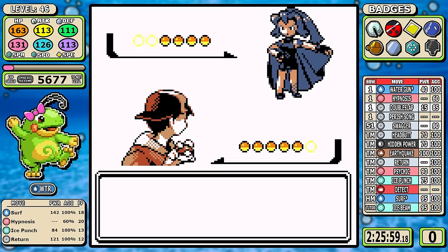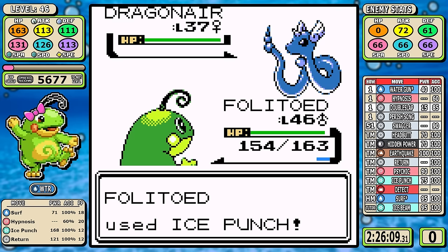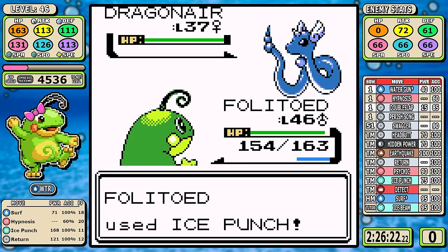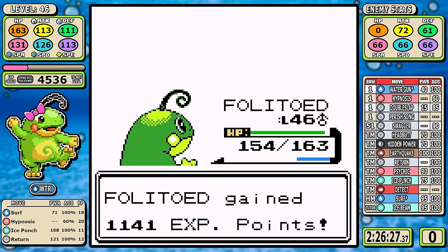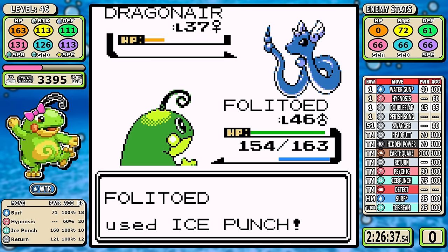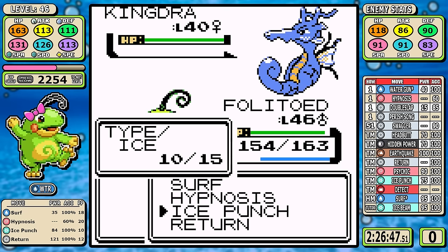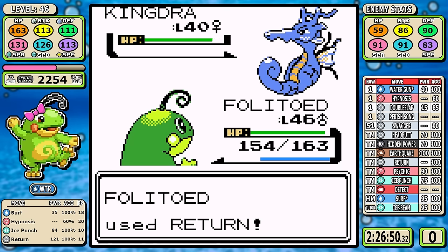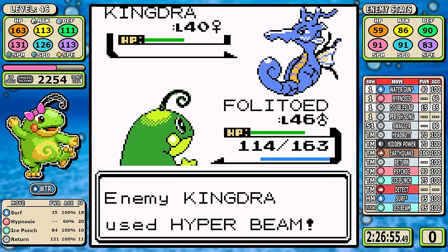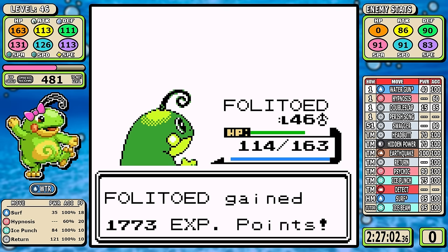That takes us into the final Johto gym, and for one of the only times in the video you'll see the Pink Bow on Politoed — really soak that up. The first three Dragonairs are weak to Ice Punch; we sock them right in the mouth and they go down no problem. The Pink Bow is just to give better damage ranges on the more neutral Kingdra, and you can see it works out perfectly. Outside of a little extra training here and there early on, Politoed is actually really powerful right now.